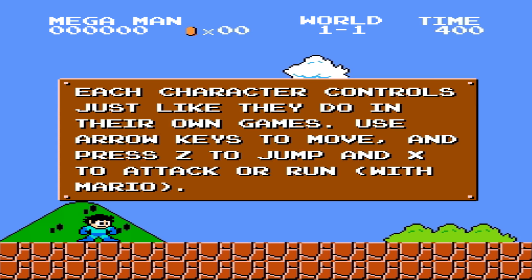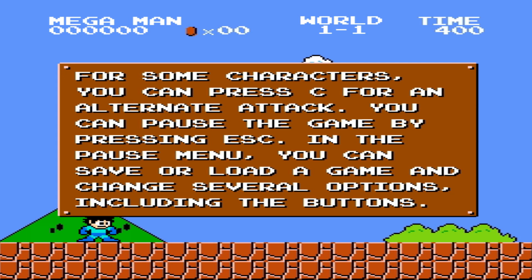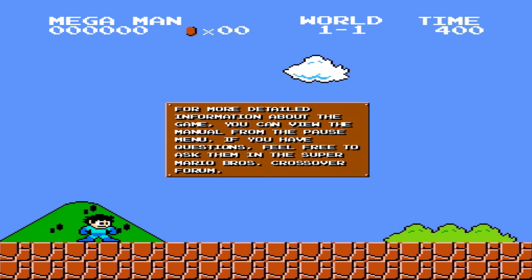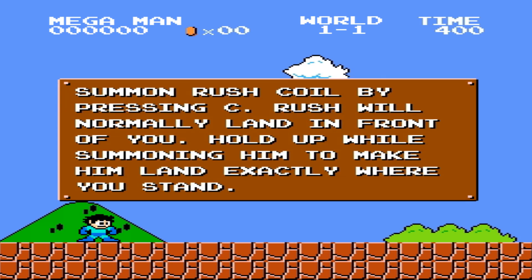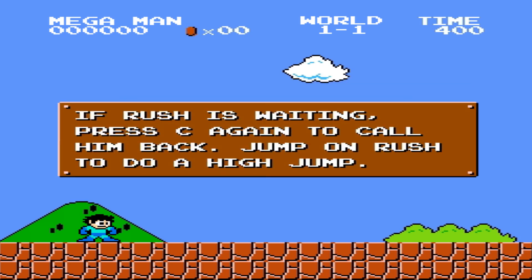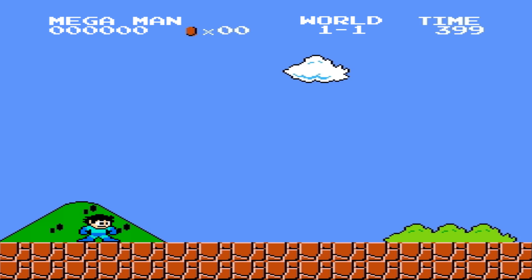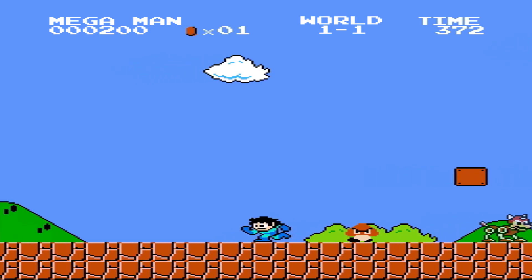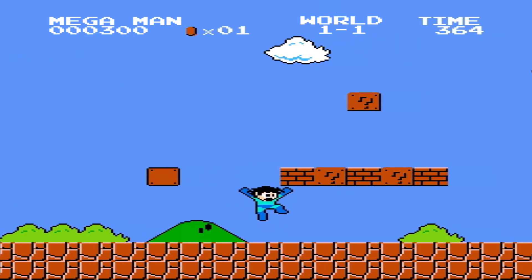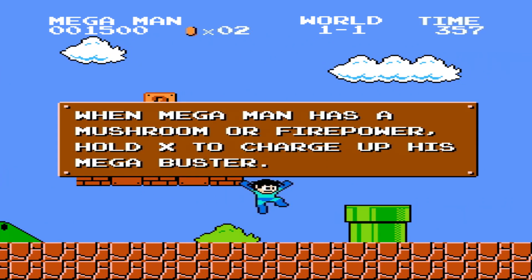It's going to give you a tutorial on how to go through it. Z to jump, X to attack. There's an alternate attack for C with some characters. Mega Man can slide by pressing down and Z while on the ground. Rush coil by pressing C, and press C again to call him back. So I can call this dog in, and I can also shoot these lasers. When Mega Man has a mushroom or firepower, hold X to charge the Mega Buster.